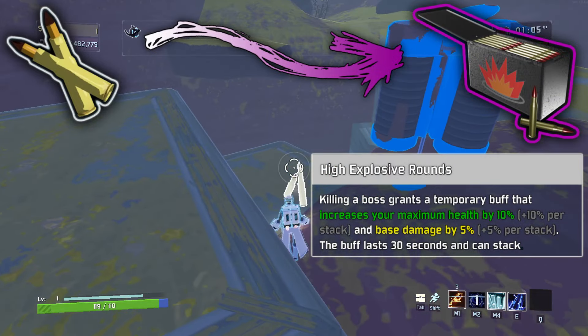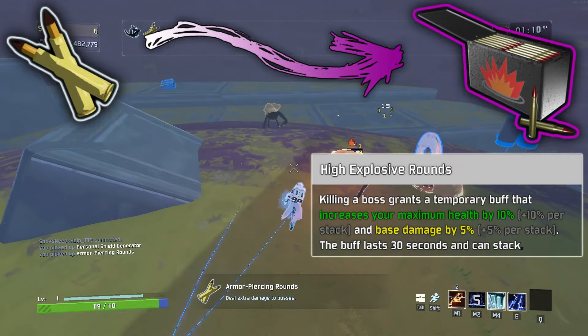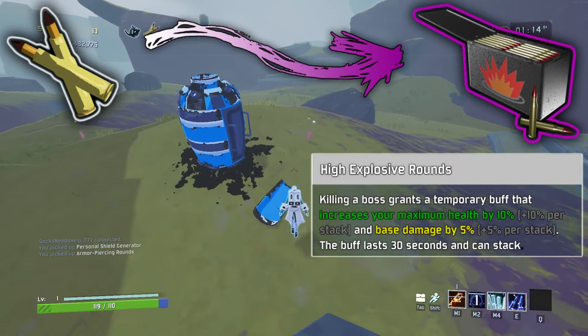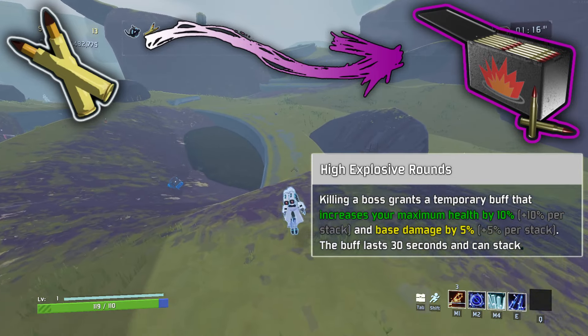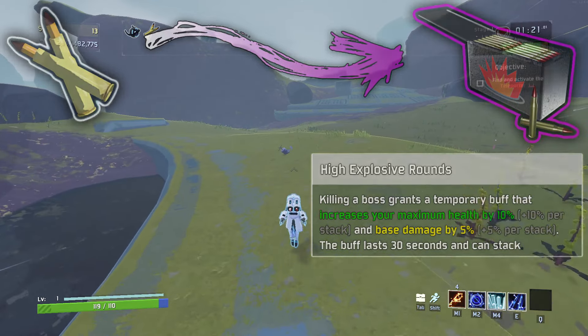Our first item corrupts all armor-piercing rounds and is inspired by the Hunter's Harpoon. High Explosive Rounds. Killing a boss grants a temporary buff that increases your maximum health by 10%, plus 10% per stack, and base damage by 5%, plus 5% per stack. The buff lasts 30 seconds and can stack.